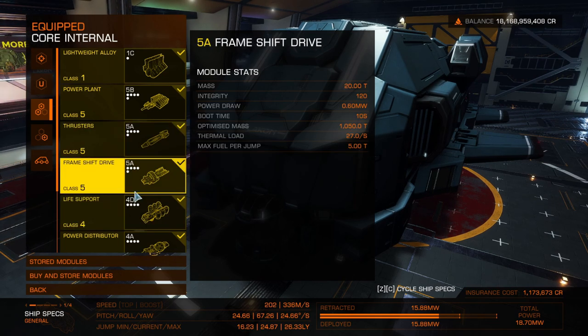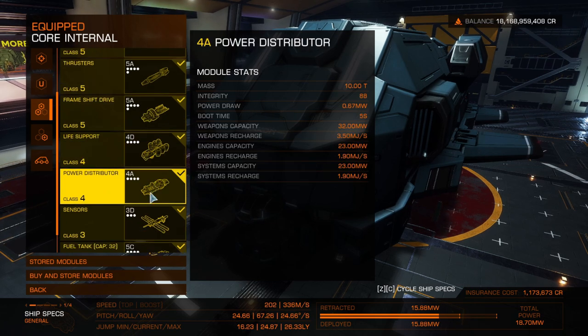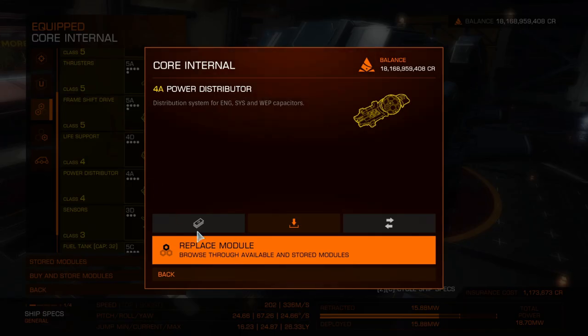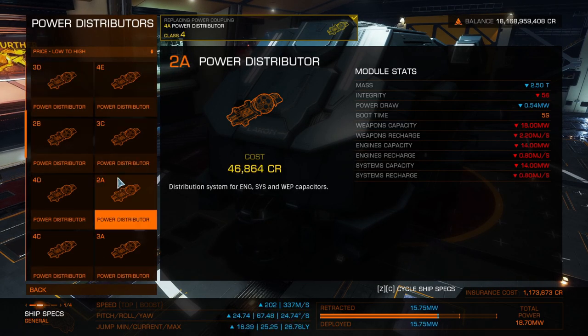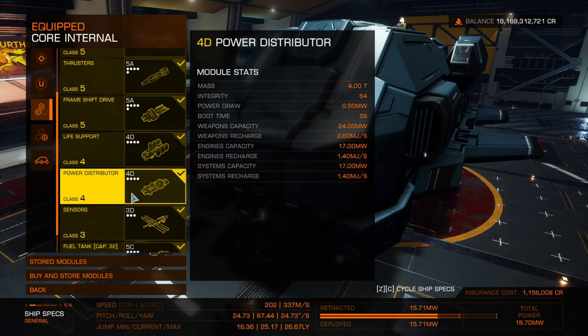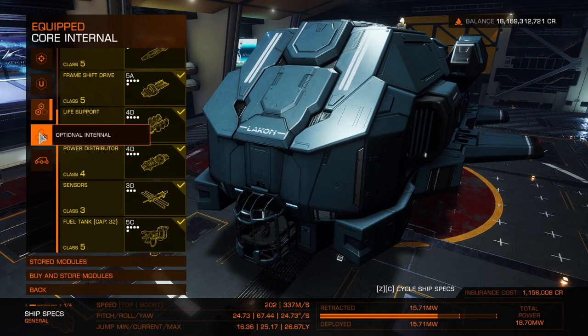Life support 4A — good. Power distributor: could be a bit lower — we could lower to 4D for weight, since it's not a combat build. Sensors 3D — good, we've done that correctly.